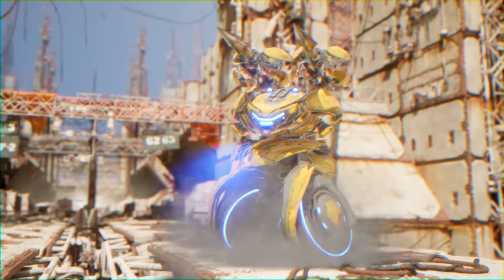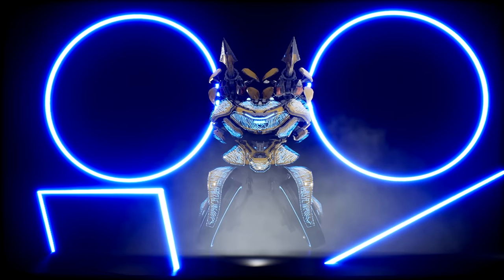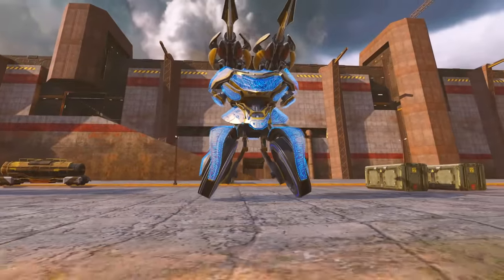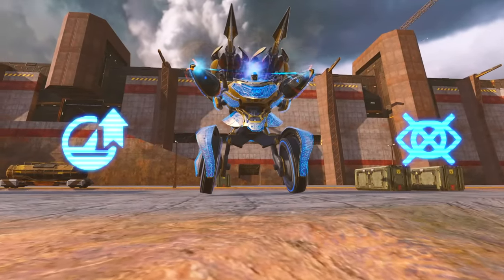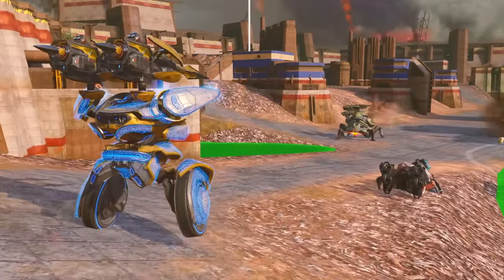Lynx rides into the battlefield. This robot is a sneaky saboteur produced by Yandy Ventures. Lynx's ability is called Ferocity. Upon its activation, Lynx receives a massive speed boost and stealth. More importantly, it activates the built-in weapons.